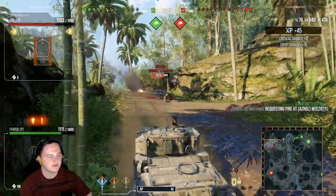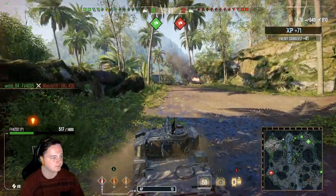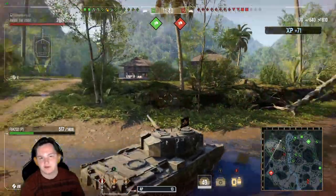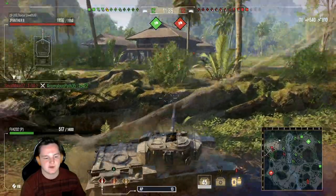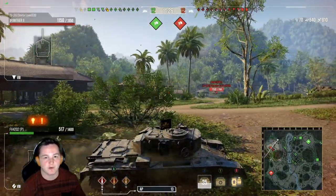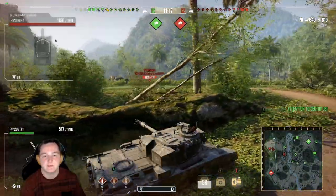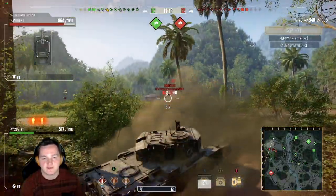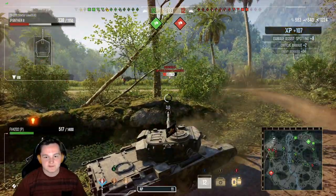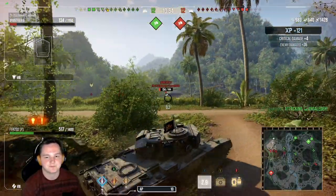Coming up, trying to get his attention — 217 into his side armor — then just trying to reverse out and get him exposed for a team along the ridge line. As you guys can tell, the armor on this tank in close quarters brawling — we were in a lot of trouble. The weight of the vehicle doesn't weigh a whole lot, so against Russian mediums or other mediums, you want to try and avoid ramming even if you have controlled impact or a spa liner on. At this current moment in time, spa liners are still not working.